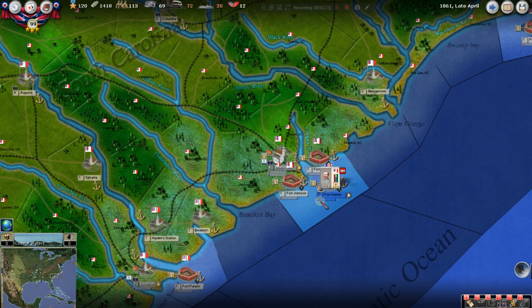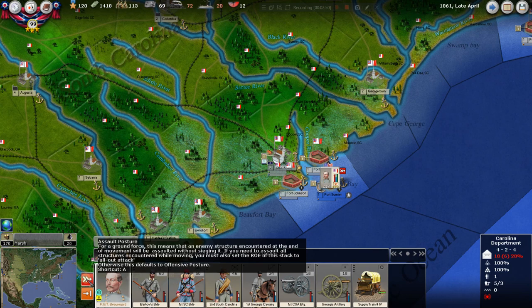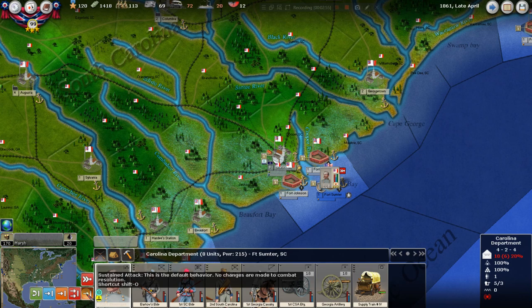We still have Beauregard down here at Fort Sumter. He's besieging it, and we've got him in an assault posture — the most aggressive. We want him to be very aggressive. We have not ordered an all-out attack, as I find that can be risky with a bad dice roll and can chew up some units. No reason to do that. We are going to take Fort Sumter one way or another — the Union just doesn't have much there to defend it.